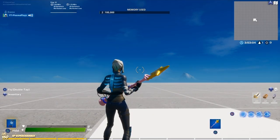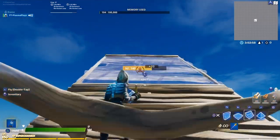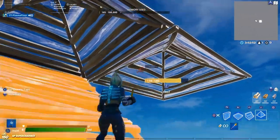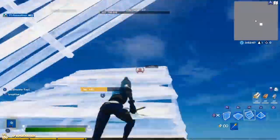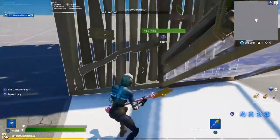The first high ground retake I'm going to show you is the easiest on this list. While running, you're going to be placing ramps, then place a cone above you and to the side, look down and place a floor below you and to the side, then a stair and edit through the cone. Really easy high ground retake. Now I'll show you this in full speed.